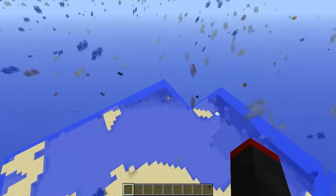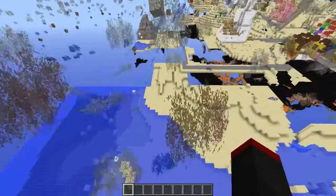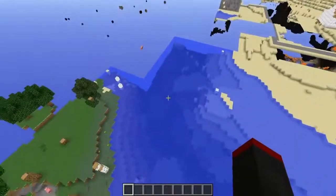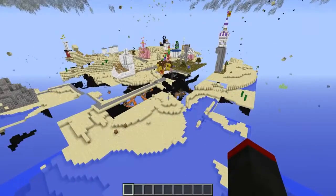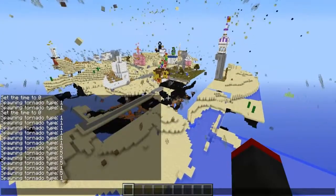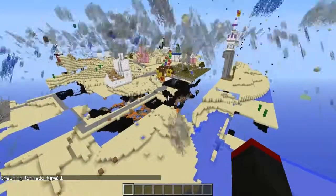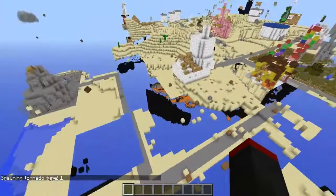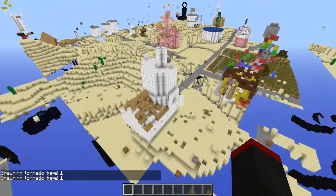I guess this is like the beaches — I think this is Goo Lagoon, which is what it was supposed to be recreated as. We're going to spawn ourselves in a level 1 tornado coming in from this direction, hopefully spawning in the water and heading this way into Bikini Bottom.